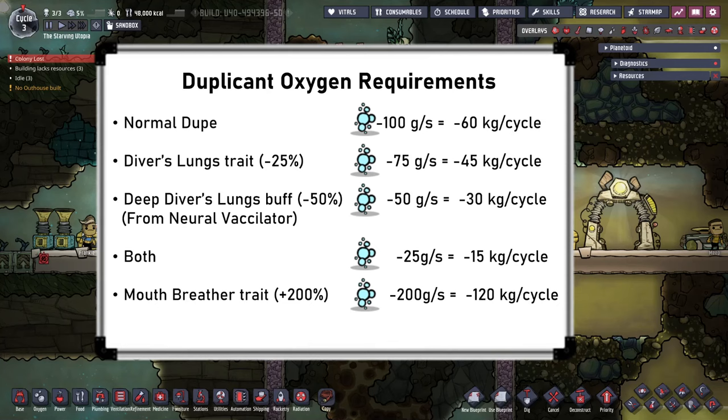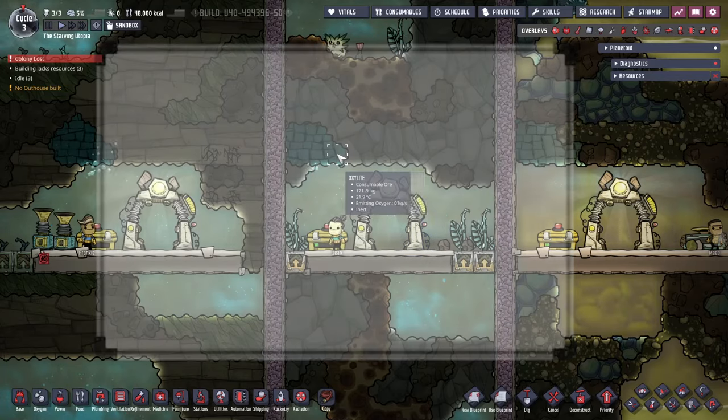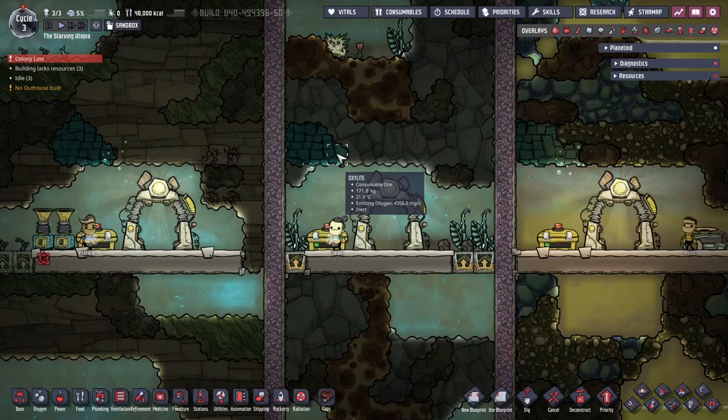These two traits do stack. The Mouth Breather trait makes dupes consume double the amount of oxygen, and so I would highly recommend avoiding any of these dupes. The very first source of oxygen you'll get as you start the game is Oxalite, found in the printing pod.